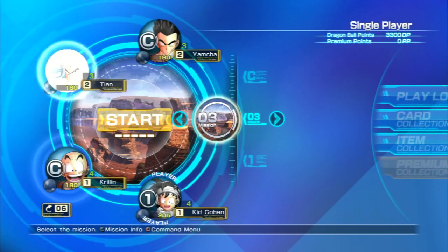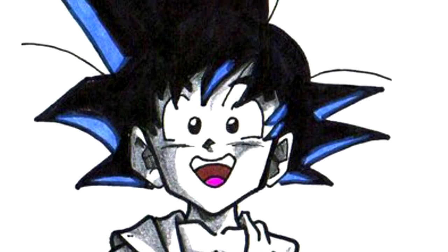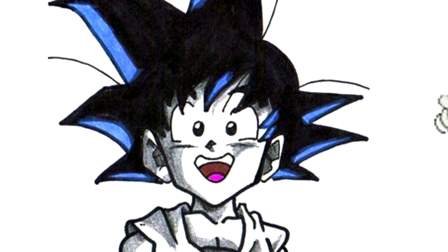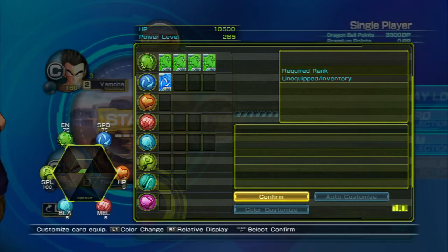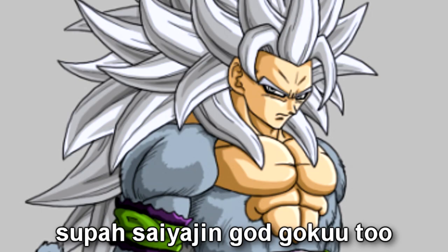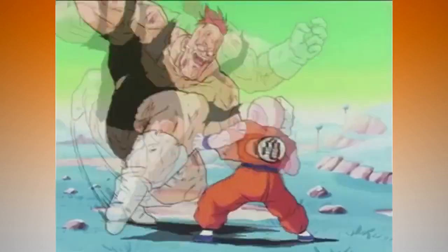The Dragon Ball GT saga will not be mentioned or acknowledged at any point. Instead you get three completely new and original sagas: the first being Another Age, in which Goku is shrunk down to the size of a kid again and has to go around the galaxy collecting black dragon balls with Chiaotzu and Frieza Soldier 1. The second saga is Extra Age, in which Super Saiyan God Goku ascends to his new form, Super Saiyan God Goku 2. The third saga, Special Age, is just a five-second clip of Krillin getting beat up, looped forever.